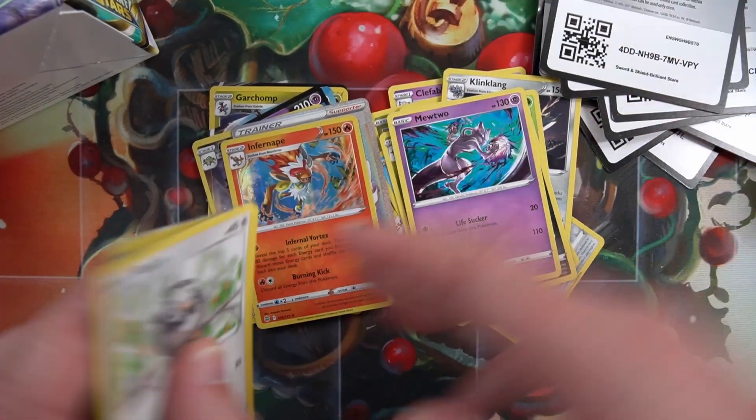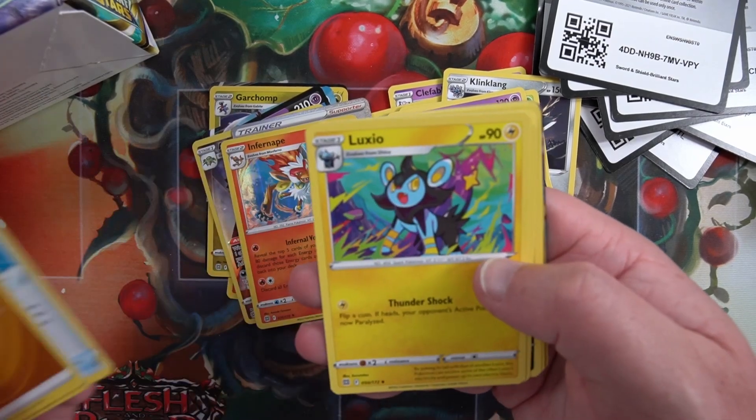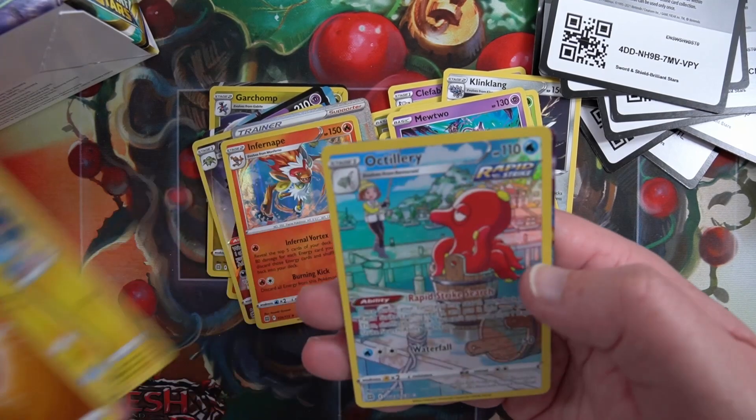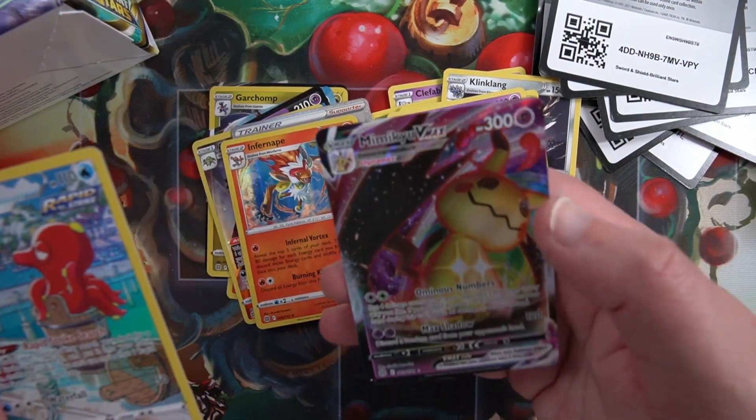Code card, fall to the front. I saw a flash of Rainbow so I think there's something good coming up. Purrloin, an Octillery trainer gallery card - and a Mimikyu V-Max!